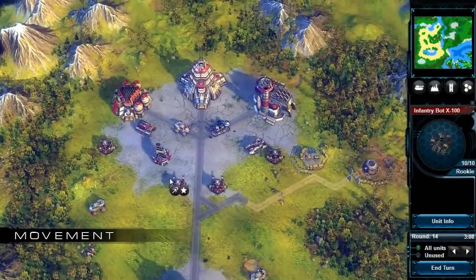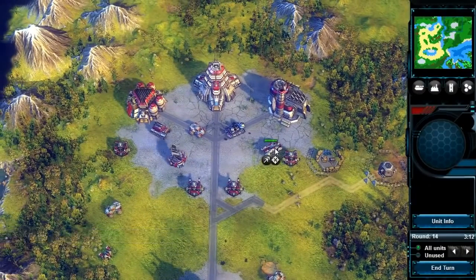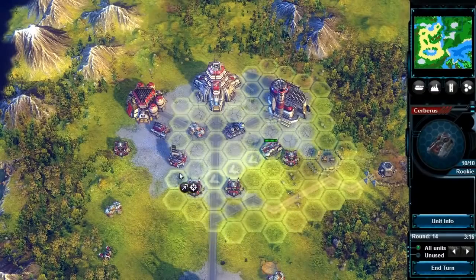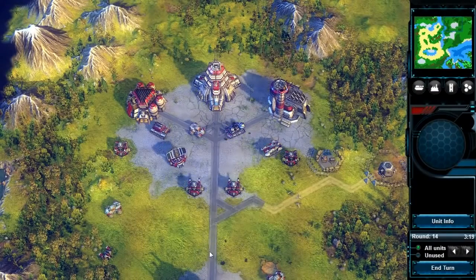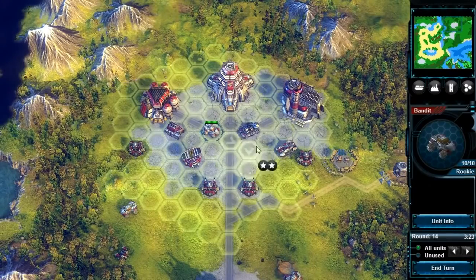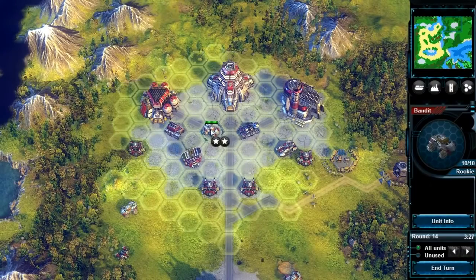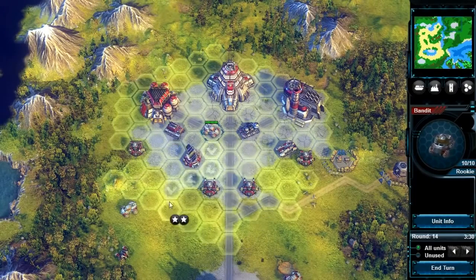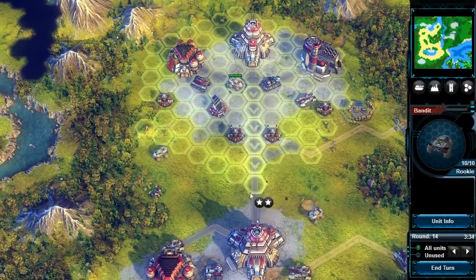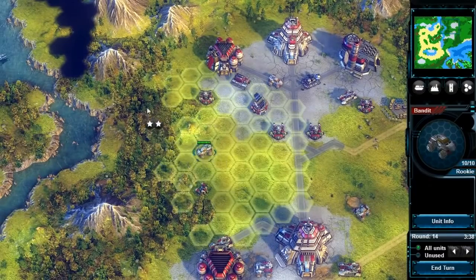If a unit possesses at least one move or Joker action, you can select it to display its range of motion. A unit's range of motion depends on three factors. First, the unit's type — there are of course faster and slower units. Also, the kind of surface the unit is supposed to move on. Many units can move faster and further on streets than on rough terrain. Some kinds of surfaces, like forests, aren't accessible at all for certain types of units.